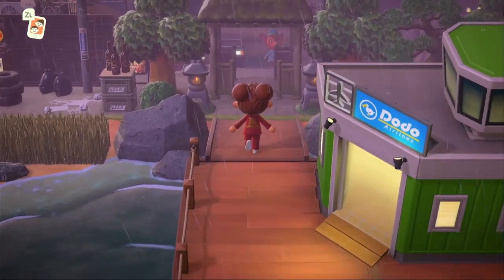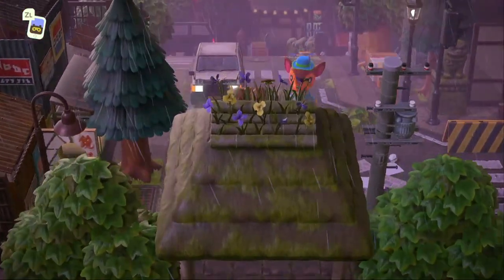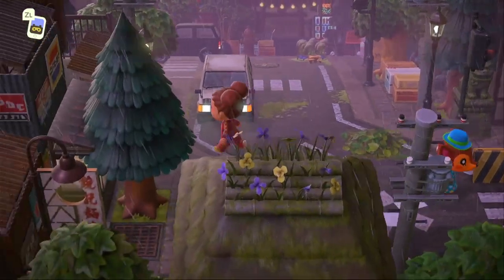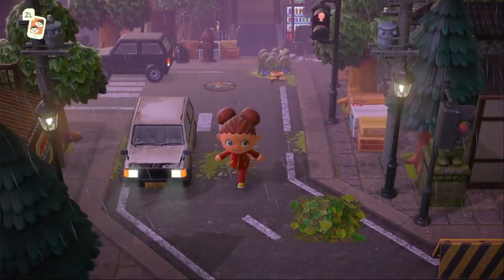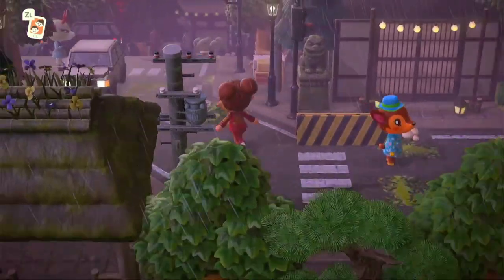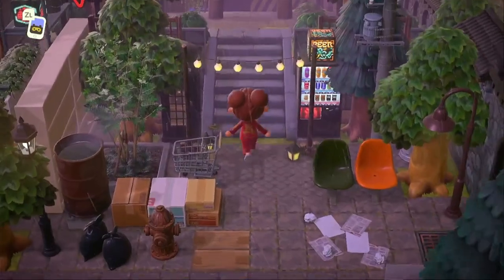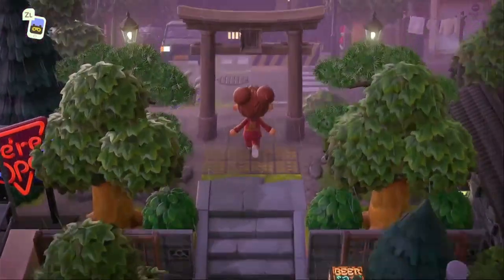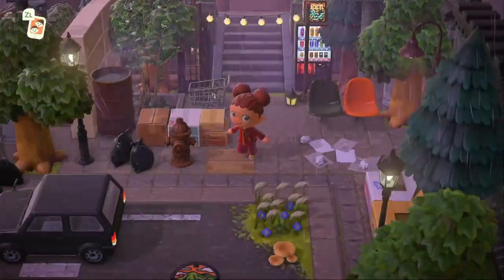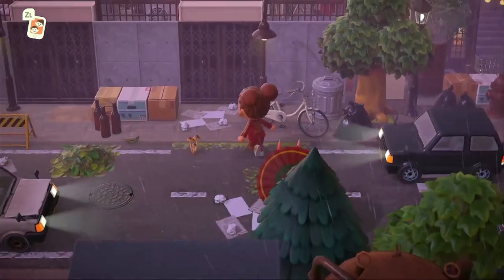It's a rainy night, y'all! Already coming in the entryway it looks really nice. Oh, look at little Fauna! I don't even know which way to go — I'm tempted to go to the right, but let's stick to the left. We've got Shino out here already on an upper level. Before I go up, let's finish what's over here. This is definitely trash core — it looks like there's so much construction happening.